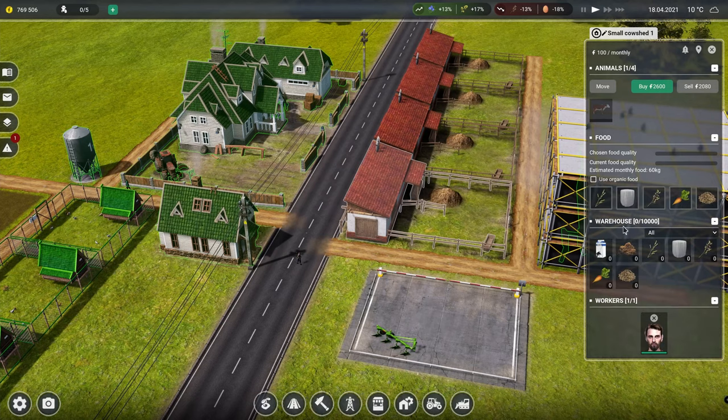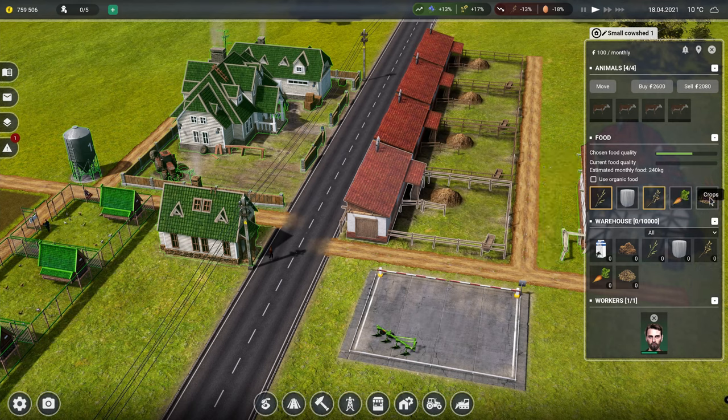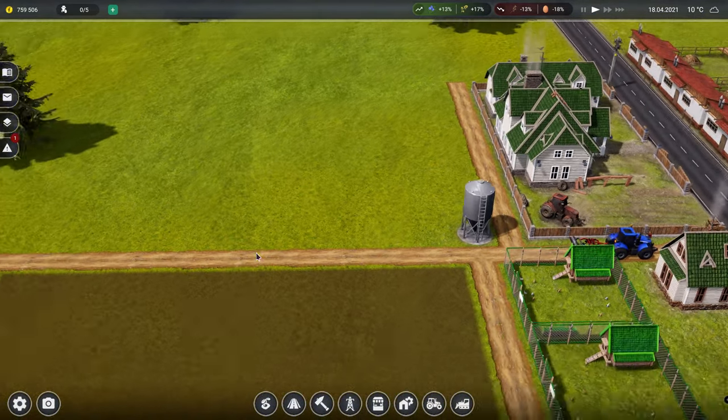For now we're just going to have cows, so we can sell their milk. I think that's what you feed them - you feed them silage, grass, oats, crops, fodder beets. So I think for now we're going to feed them grass, oats, and let's do silage as well. And what we'll do is actually start making some silage.